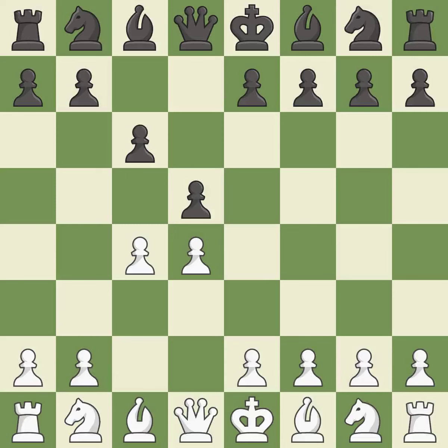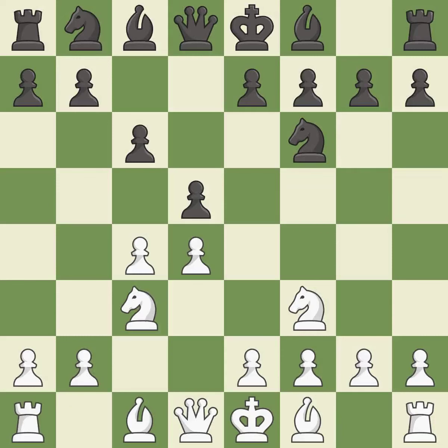This strikes at the center with a pawn, fighting for space. This develops a knight off its starting square, getting it into the action. nf6 develops the knight toward the center, adds support to the d5 pawn, and controls the e4 square. nc3 attacks the d5 square and starts to fight for the e4 square.